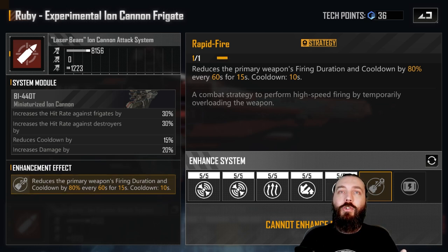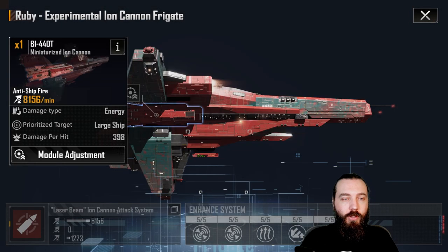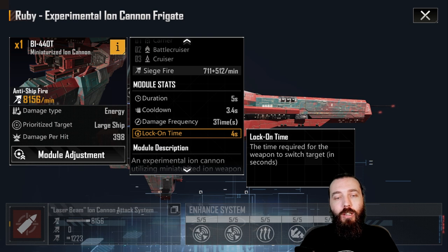A lot of my fights end within two to three minutes, which means in the first 60 seconds this won't trigger at all. Then that first minute you'll get a nice 80% pull cooldown, which is fantastic — but only as long as you're not switching targets, because then you lose out on rapid fire working at all. You've got a 10-second cooldown, so you might be lucky in a three-minute fight for this to trigger twice, if that. Looking at the miniature ion cannon with its four-second lock-on time, you're looking at maybe a 60% damage increase in the worst case — but it's only for 15 seconds over the whole fight. I don't personally recommend this.